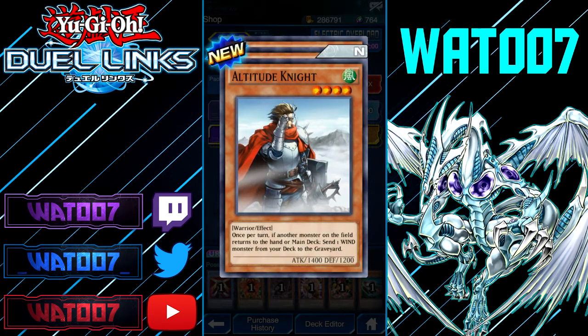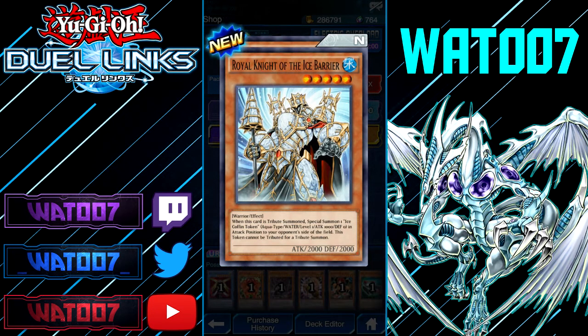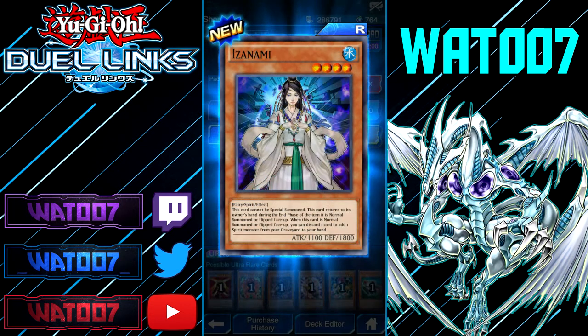We got Altitude Knight, a Star Warrior. Once per turn, when another monster on the field returns to the hand or main deck, send one monster from deck to your hand. Royal Knight the Ice Bearer, 5-star Warrior. If this card is tribute summoned, it's a celestial summon — one Ice Coffin token in attack position on the opponent's field.